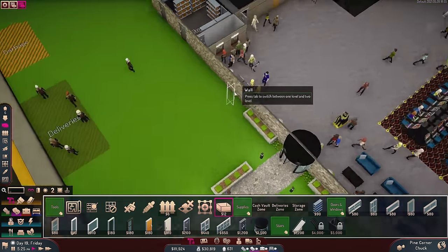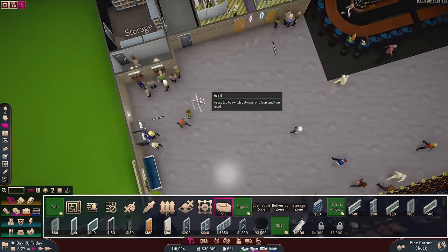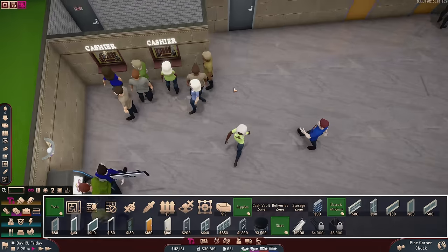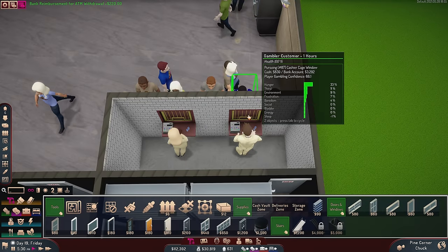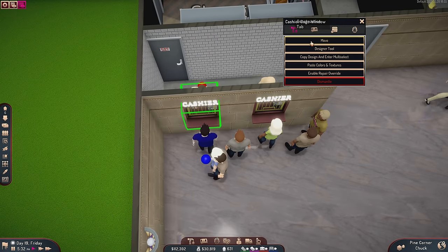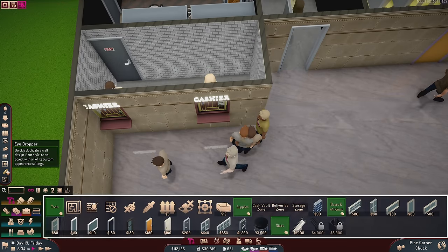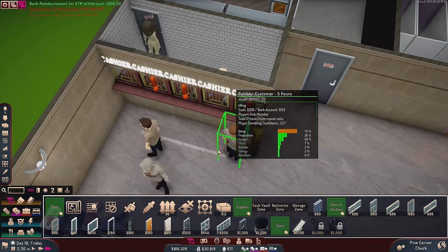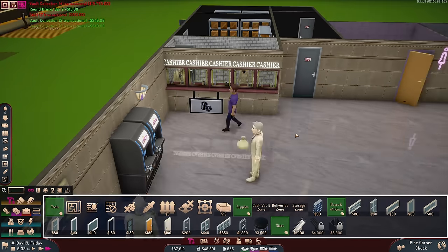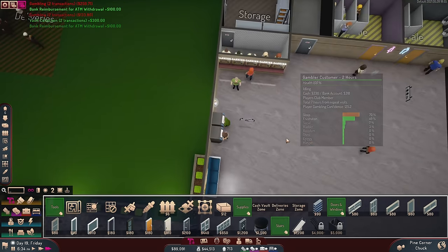We're going to need another cashier too, because we're getting lines for the cashiers. So what I should probably do is make cashiers over on this side too. I should address this before I do the poker room. I'm going to grab this cashier and move you over here, and then add another bunch of cashiers. This is going to make this room very crowded, but it means we can service more people in this smaller space. Now we get five people serviced in this space at a time.